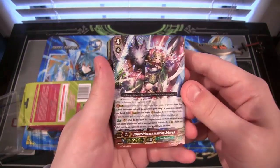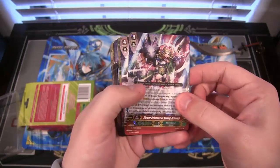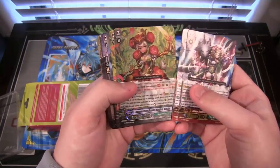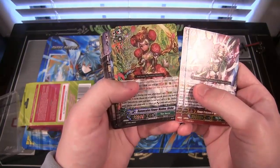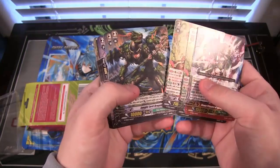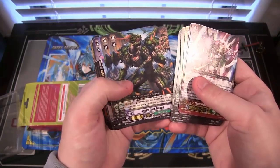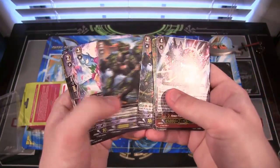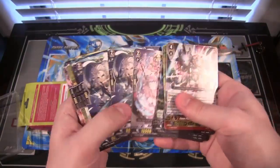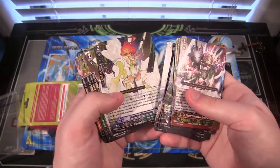We have the new grade four, which is Flower Princess of Spring Arborea, which looks really cool. I love the artworks on all of these, they all look so cool. You get two of those. Then you get two of Renunculus Flower Maiden Asha. That's what she turns into on the ride, I think. They also have Jungle Lord Drang — looks like a swamp thing, though it's like a dragon, so that's kind of cool. I love the art style on a lot of these cards — that's one thing about Cardfight Vanguard I really love, they never go halfway on the art, it's always good quality.